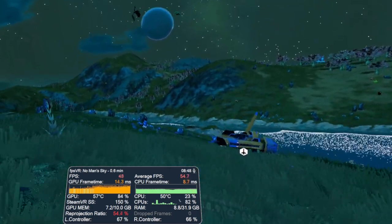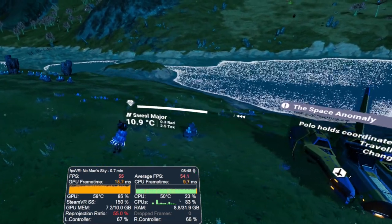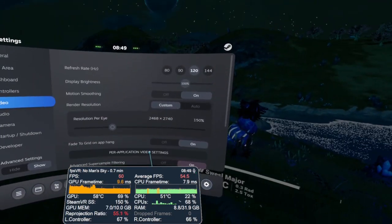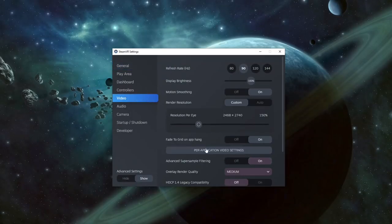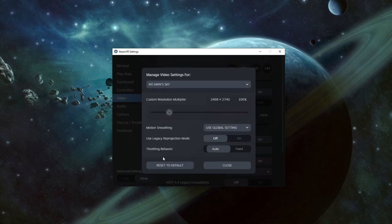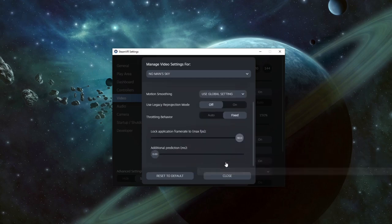With the release of SteamVR Beta 1.16.1, Valve provided a new setting to give more flexibility with the management of frame reprojection and predictive frames. They call this setting throttling behavior, and it can be located in the per-application area of the video settings within SteamVR. I wanted to see how this could help with the general VR experience in certain demanding games, so let's take a quick look.